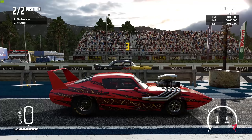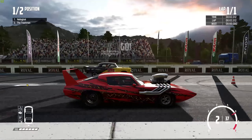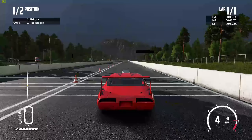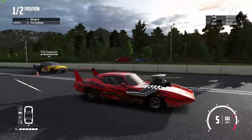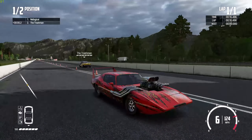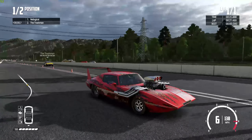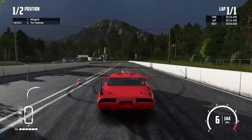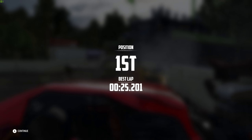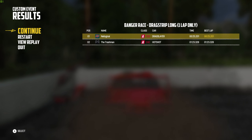Alright, here we go. We're going against the Trash Man here — let's see how he performs, and it looks like we're going to come out a little bit quicker. Look at this go. It's a good race though, man. We're going 130 miles an hour — not bad at all. We smack head-on into the wall — didn't even attempt to slow down. 25 seconds — we beat him by over two seconds. That's pretty good.